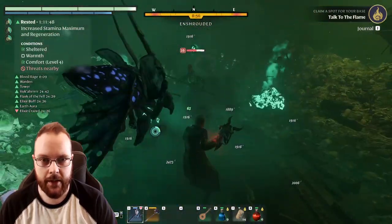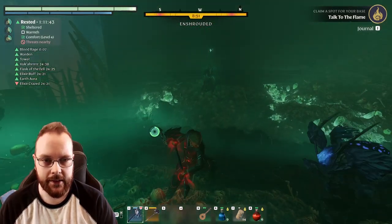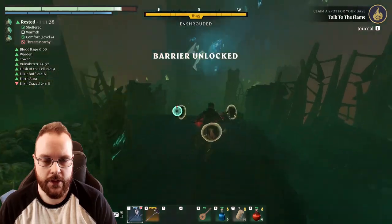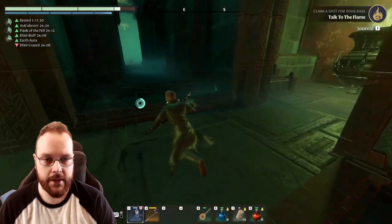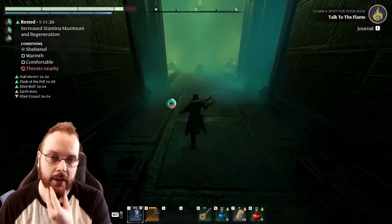Double jump and a big shmack. Double jump and a big shmack. That little bug is gonna be hard. But now it's open. I don't have updraft, but that's most likely going to be fine. I'm not gonna complete this entire thing, but I do want to see how much damage I do against the Cyclops.